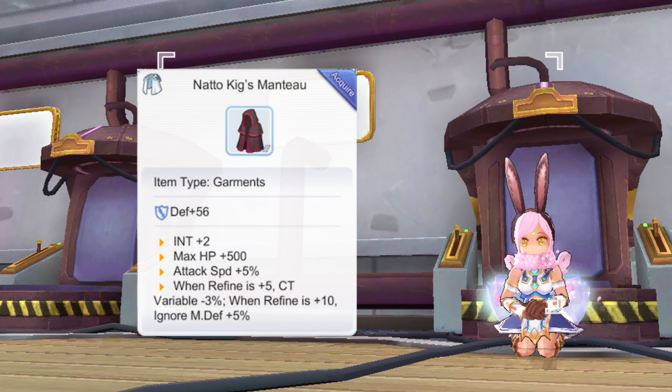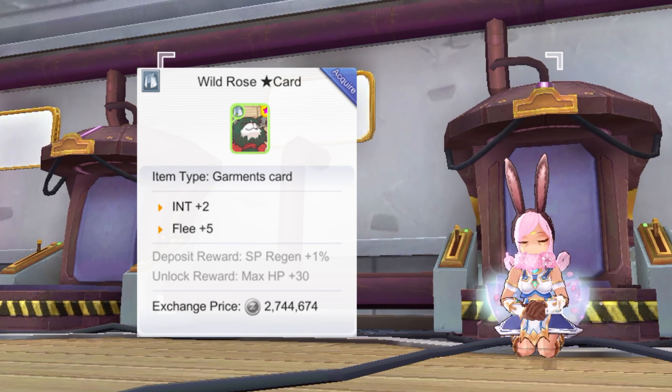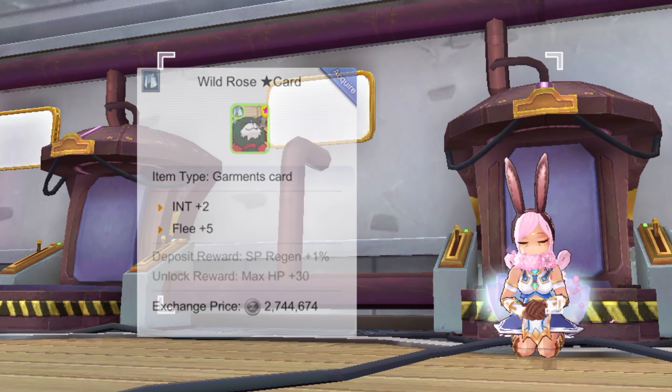Up next for garments, the best option is the Natto Kixmon 2 since it is the only garment that grants INT. Upgrading and refining it will give additional INT, variable cast time reduction, Ignore MDef, and magic attack. You should aim for the Arcane enchantment for higher magic damage. As for garment cards, equip a Wild Rose Star card for more INT.